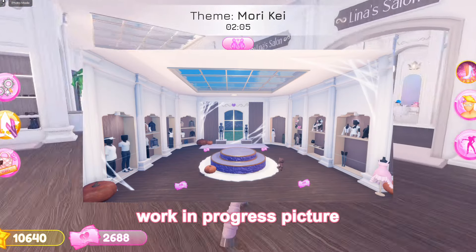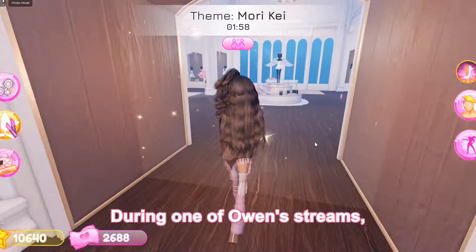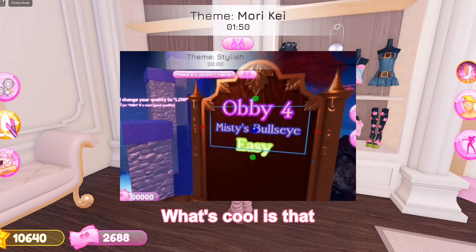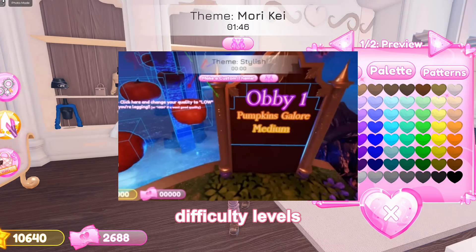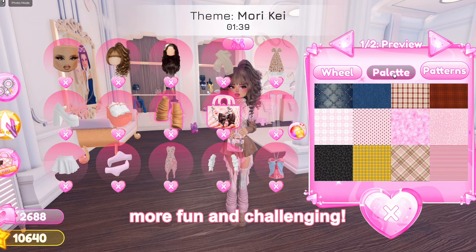The dressing room isn't getting reworked much and it's fairly going to stay the same. Owen teased us with a work in progress picture where we can see some pumpkins and spiderweb details. During one of Owen's streams, he showed us some new obbies that we'll be getting. What's cool is that the obbies will now have difficulty levels — easy, medium, or hard — which is going to make things much more fun and challenging.